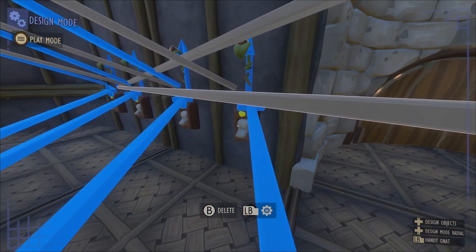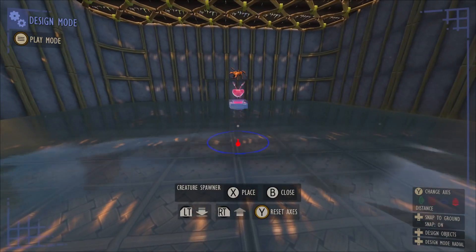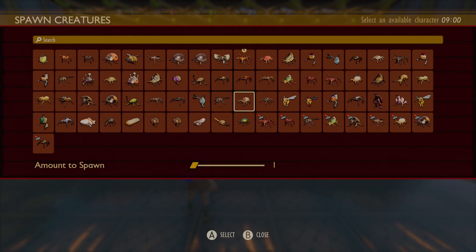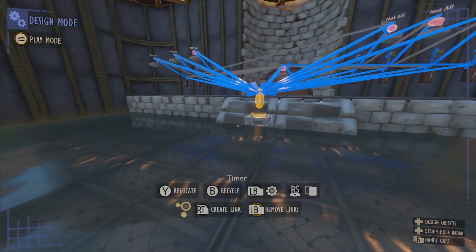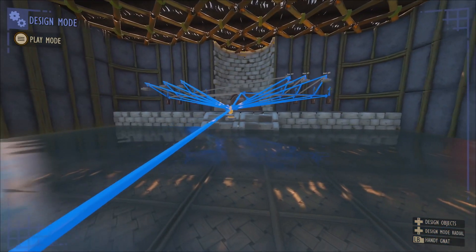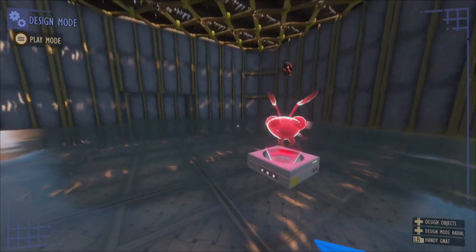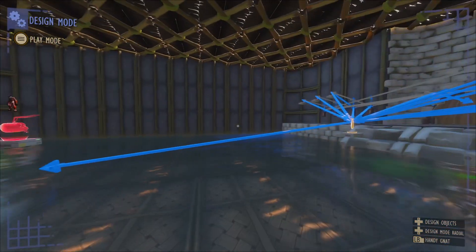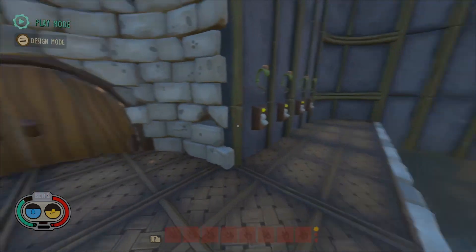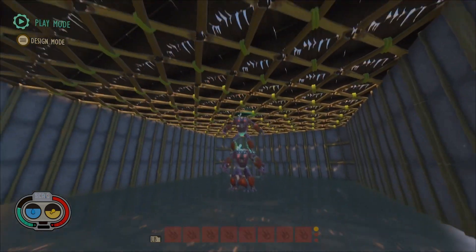But right now, if the player fails to get the switches in the correct order, there are no repercussions — and I don't like that. So we're going to grab a creature spawner. I don't think soldier ants are enough, so we'll hop into the settings and select 10 Mance. Then we link it to the timer and have it spawn creatures on time elapsed. What's great about this is if the player keeps failing, it's not going to keep spawning 10 Mance every time — they have to be cleared out entirely to spawn again, so there'll never be more than 10 in the room at once. Testing it out, we get the first half of the puzzle correct, make a mistake, and we have a tower of Mance.